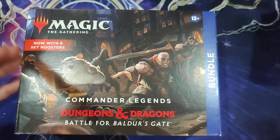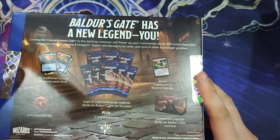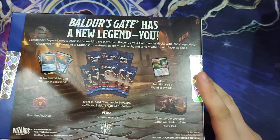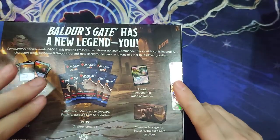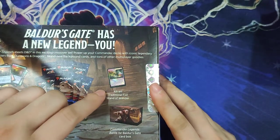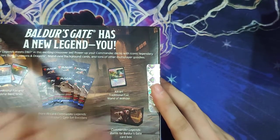So you have a set of dice you can use in case you need to roll some dice. The bundle contains your basic lands — 20 foil, 20 non-foil. It's an oversized D20, not a spin-down. And then you have 8 set boosters and a Wand of Wonder in alternate art in the bundle box.